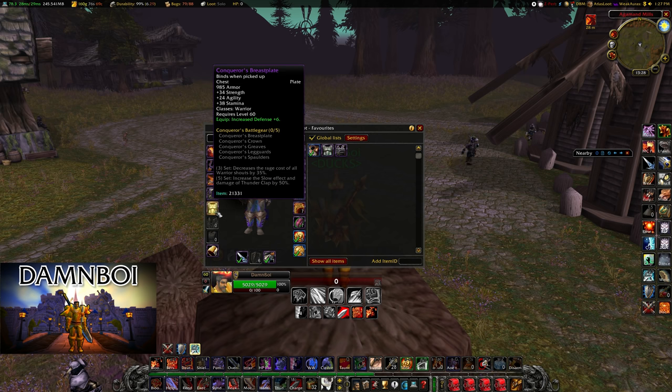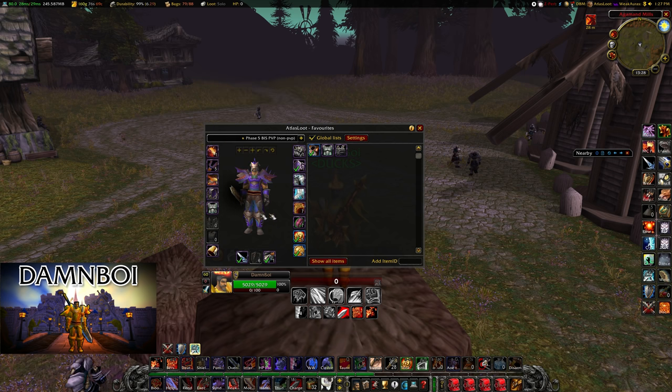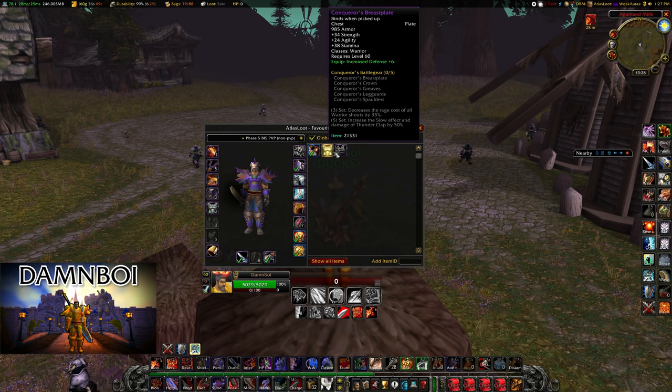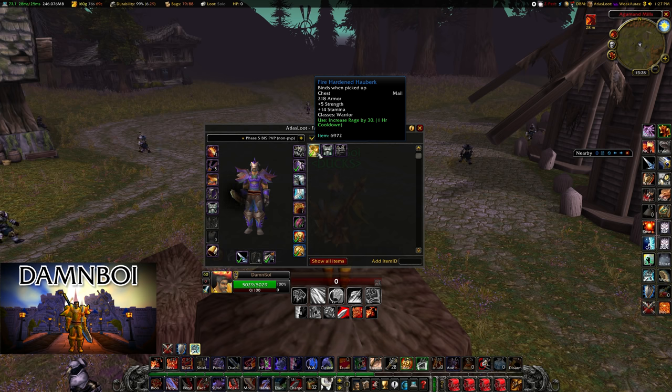For the chest piece we're going to be using Conqueror's Breastplate. There are some alternatives — you can use Savage Gladiator Chain if you want more crit, but you're going to lose armor, stamina, and strength. Also, there's a decent chest piece with a one-hour cooldown — if you're playing against a shadow priest that shields a lot or a warlock doing shields and you're getting no rage, you can use this chest, though it takes 30 seconds before it can be used and you lose a lot of stats.